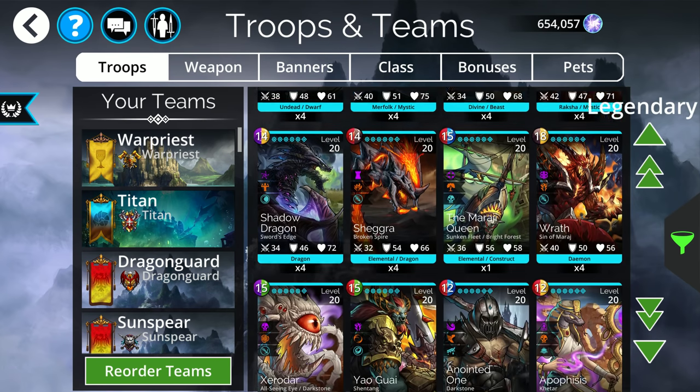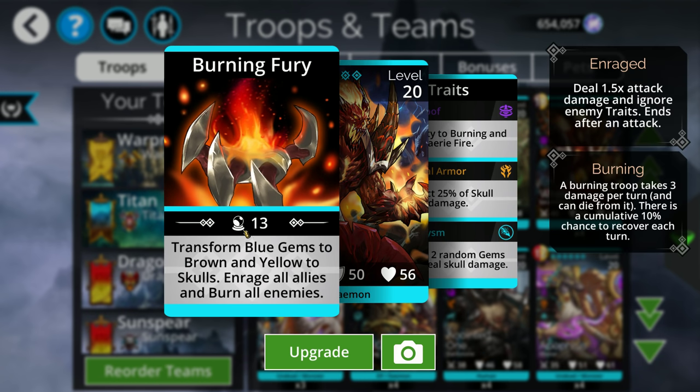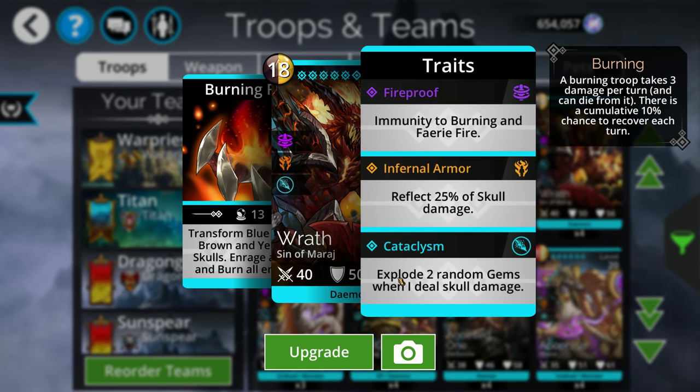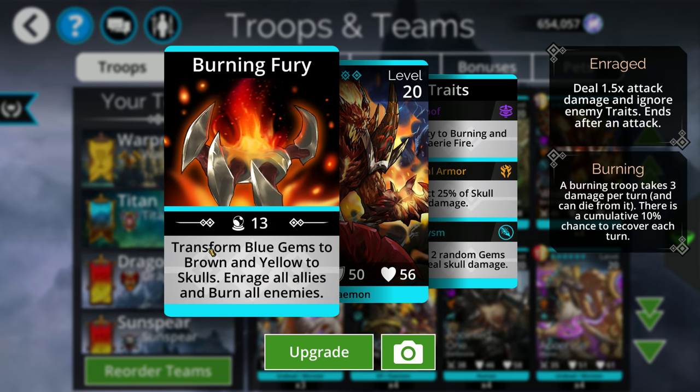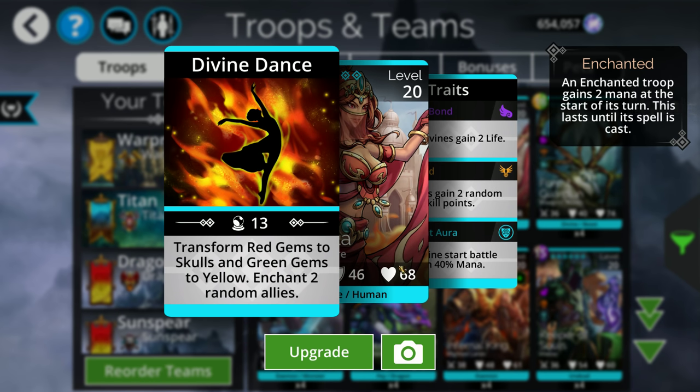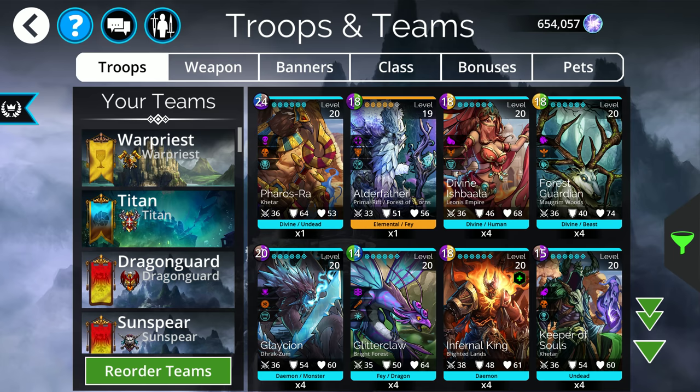Somebody that pairs with Ishbala nicely is Wrath. He does a similar thing, transforming blues to browns — and he's brown himself, so he self-fills. Every time you do skulls, he explodes two random gems. Combined with Lightning Strike, which blows up a yellow on 4-5 matches, if those skulls happen on a 4-5, you're blowing up three gems. Wrath turning browns and Ishbala creating yellow gems makes a powerful loop where you can turn the board into skulls for massive damage.